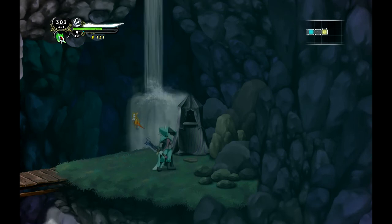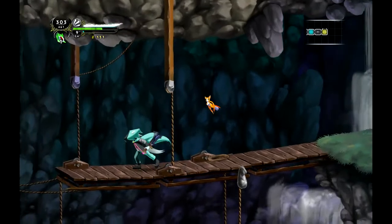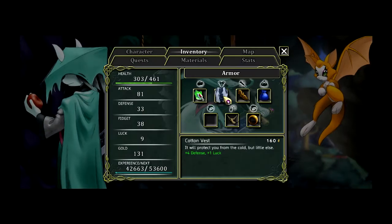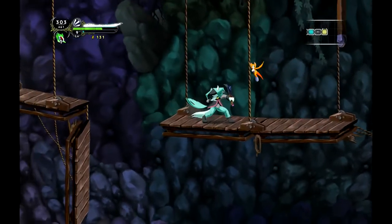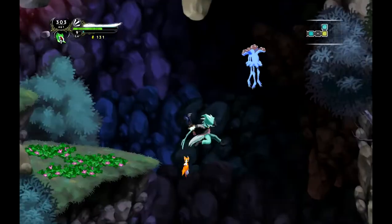Hello everybody and welcome back to Let's Play Dust in the Lysian Tale. I figured out how to use that device and it's pretty simple. All you have to do is go to your inventory and click on something that you want. I made the Flux Stealth — or however you say that — and it makes my attack a lot better. You just select the item you want, and if you have the gold and the material, you can craft it right there.